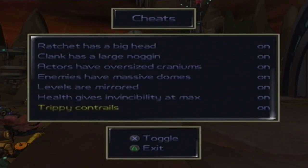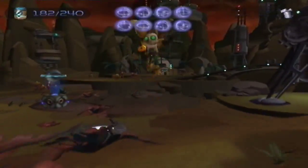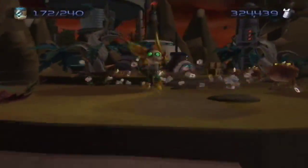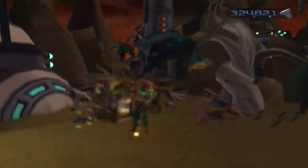Right, let's go to cheats. Tripican Trails — I have no clue what that does. It doesn't seem to do anything, so I'm going to turn it off. At max I have invincibility, levels are mirrored, enemies have massive domes, actors have oversized craniums, Clank has a large noggin, and Ratchet has a big head. So the level's reversed — I'm going to go through Veldin like this. I thought I'd make it fun for you.